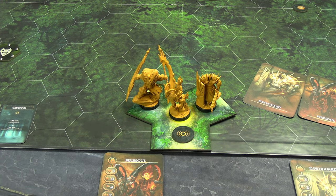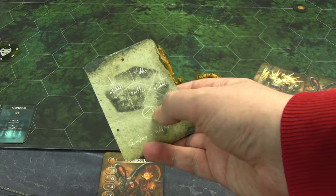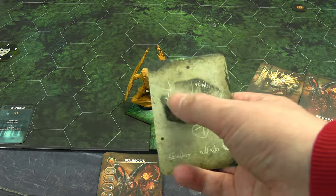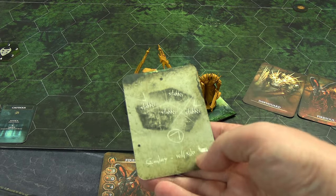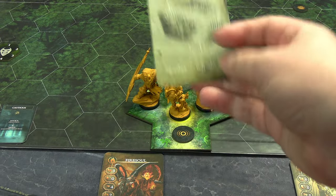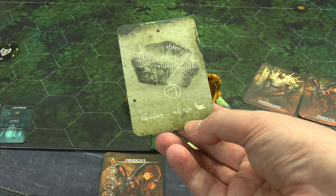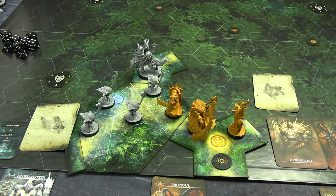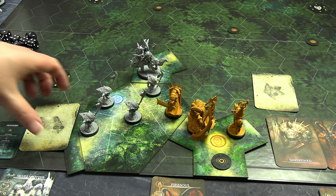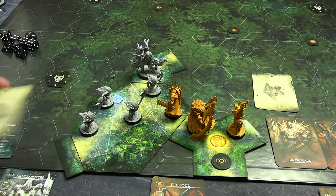We draw a clearing card — it's going to have a bunch of stabbers on it. The token on the tile indicates where we enter from; if that token isn't there, you can orientate the tile however you like. It tells you where enemies are. Because this is a Secondary spawn, a Wolf Rider is going to appear in one of the attached trails. I set up the tile off camera — one exit was a dead end due to going off the table; the other is our route forward.